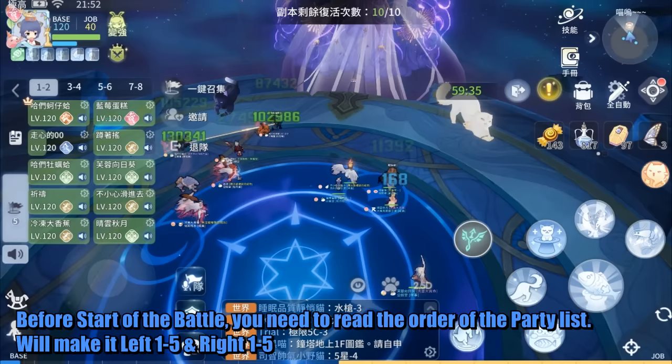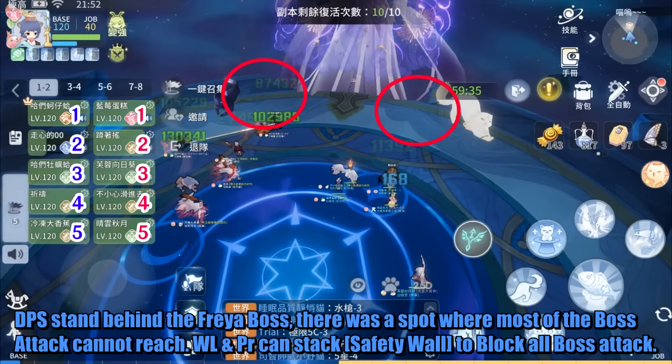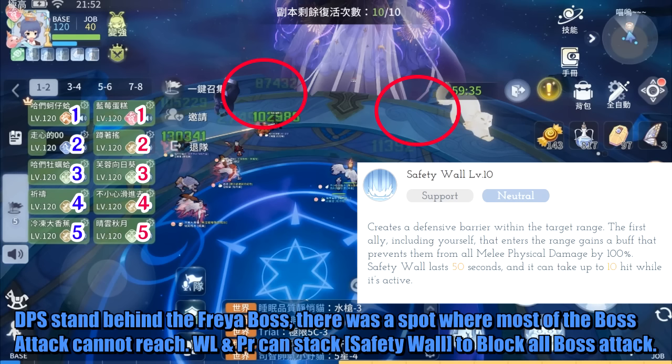Before the start of the battle, you need to read the order of the party list. We'll label it Left 1 to 5 and Right 1 to 5. DPS stands behind the Freya boss — there is a spot where most boss attacks cannot reach. Warlock and Priest can stack Safety Wall to block all boss attacks.